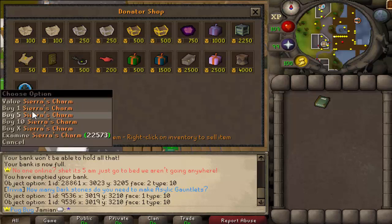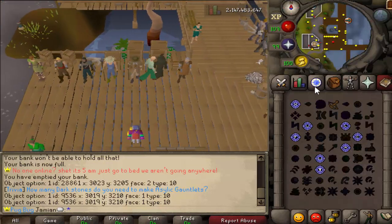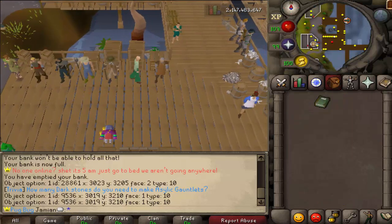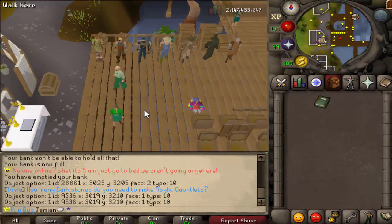Sierra's Charm is available in the in-game donator store for 1,000 credits. Just a reminder for people that don't know, you can get donator credits in-game very easily through bonds, lucky coins, or even the gargoyle boss. The gargoyle boss drops a jar of stone, and the jar of stone can be donated to credits. So you can literally just kill the gargoyle boss and get jars that way if you really want to go as far as grinding.